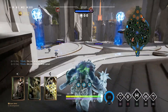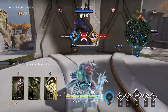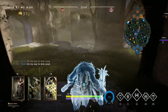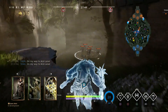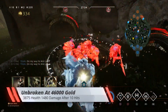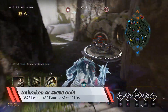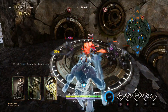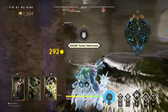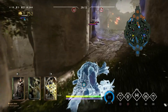Now with the Unbroken Spirit build at 46,000 gold, I have Thunder Cleaver, Unbroken Spirit, and Yami Guardian equipped. I'm significantly lower on health at only 3,875 health, but I do more damage at 1,480 after 10 hits — a significant damage increase plus cleave, though I'm lacking health compared to the Godmother build which has a crazy amount of health.